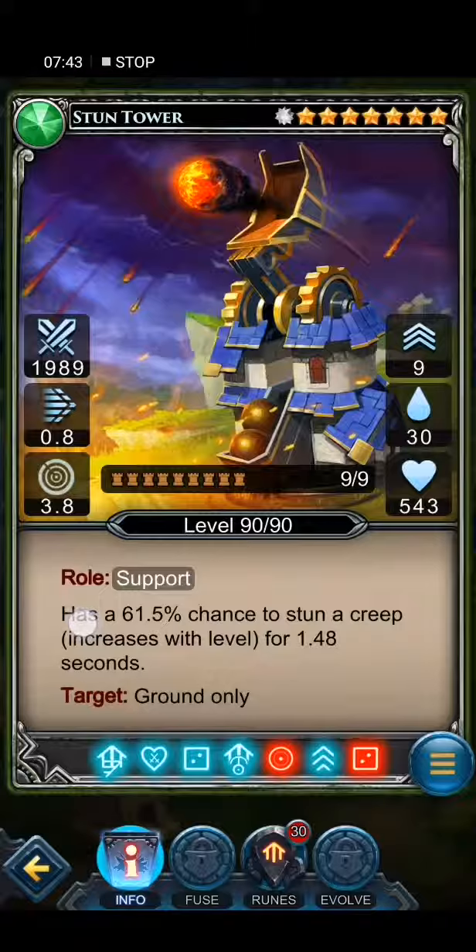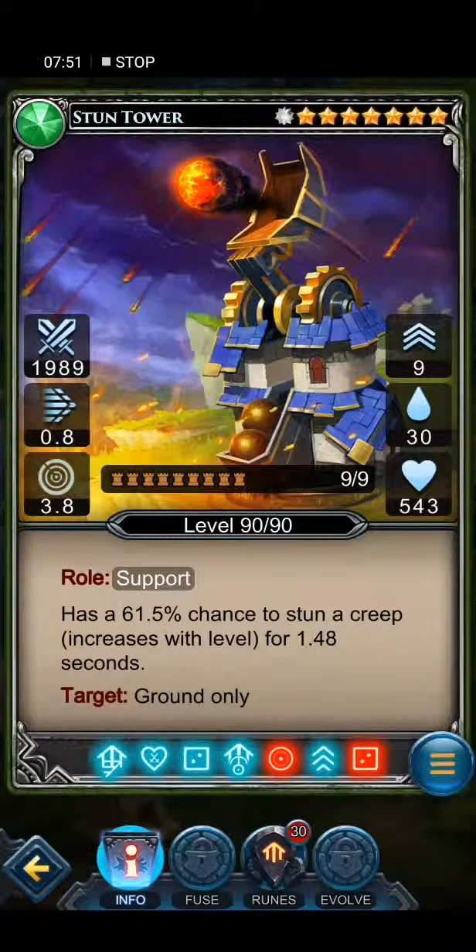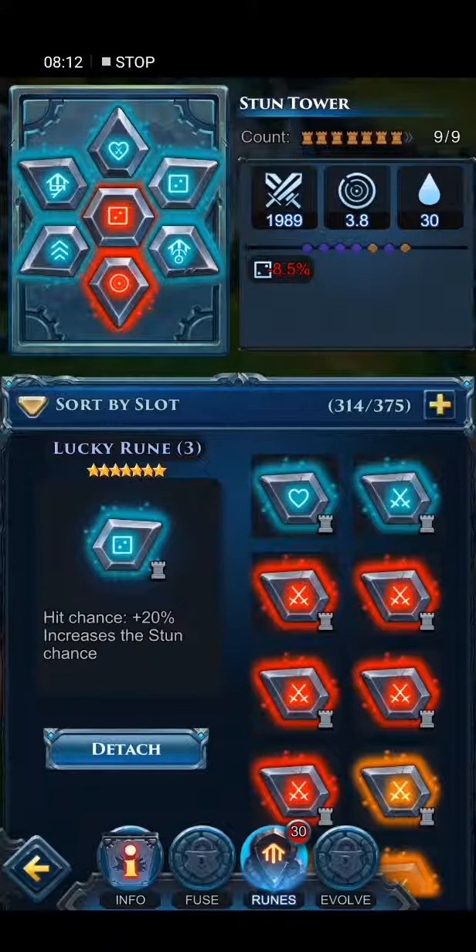Because there's a 61.5% chance to stun the creep, and every time you upgrade your tower in battle, the time the creature is stunned goes up. So when I upgrade this tower to level 9, I stun the creature for 8 seconds — and 8 seconds is a lot. I did manage to win some runes today, 3 lucky runes, which I wanted so badly in my previous videos, and today I managed to win 3 of them.